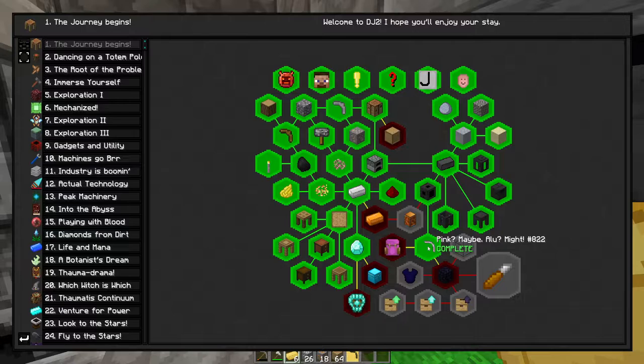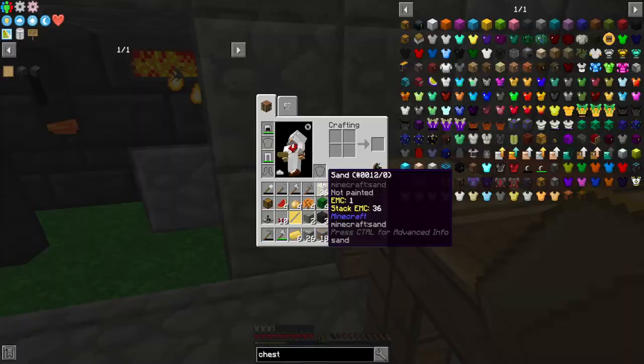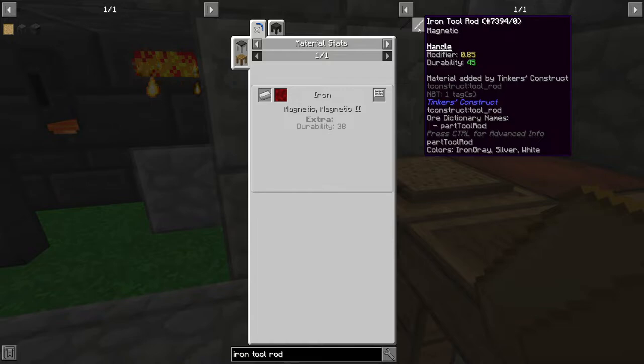Use your alumite pickaxe to excavate — okay. So create alumite by smelting aluminium, iron, and obsidian and pour the results into a pickaxe head cast. Now let's look at the tool rod. Iron has 'magnetic' — so each tool part has little features that add to the overall power of your item. Iron's magnetic trait gives you a magnetic attraction to ores, though I'm not sure if it works on all mined items.